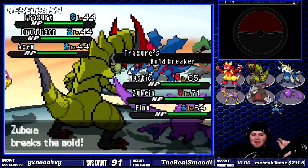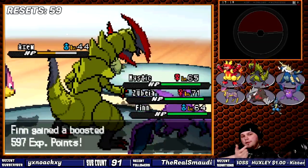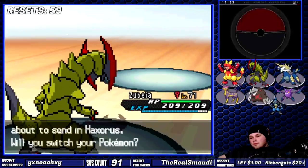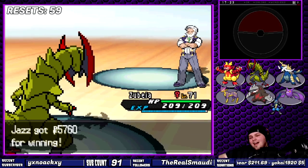I end up doing every single battle available in the gym — you're only required to battle four times, but I knocked out all six trainers, no problem. Haxorus dominated every opponent and is developing an undefeated streak. Whether I need Dragon Claw or Dragon Pulse, it didn't matter. Drayden stood zero chance against my beast. Checkpoint.